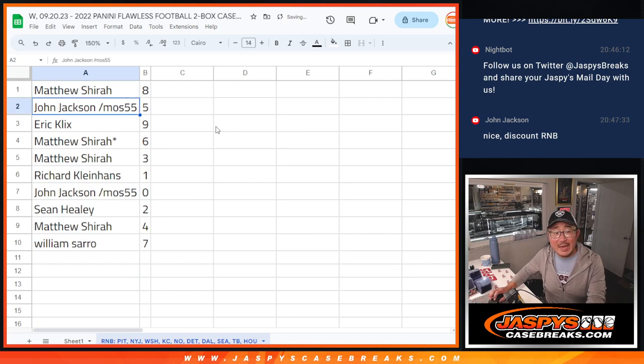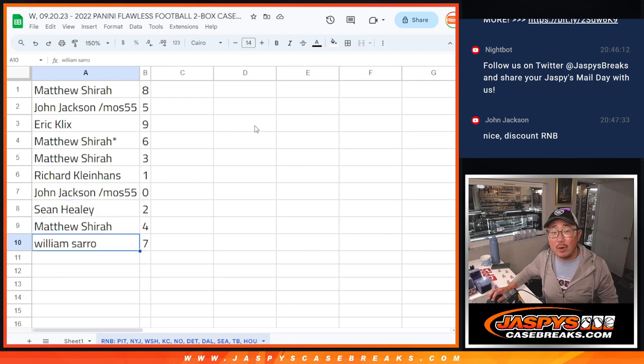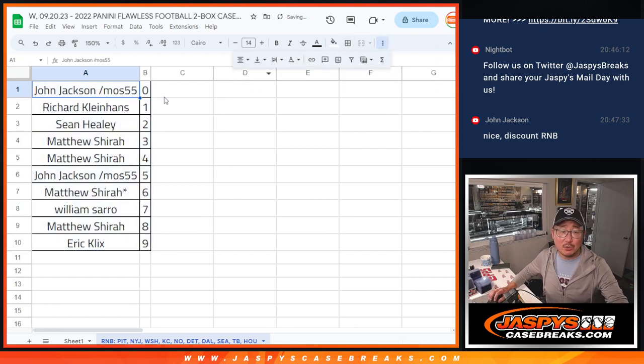All right: Matthew with eight, John with five, Eric with nine, Matthew with six and three, Richard with one, John with zero, Sean with two, Matthew with four, and William with seven. Let's order these numerically and we'll see you in the next video for the break itself. JazzBeesCaseBreaks.com.